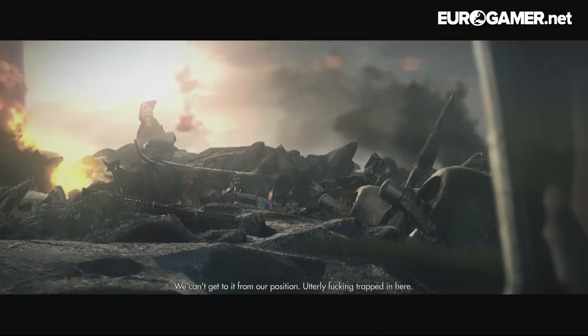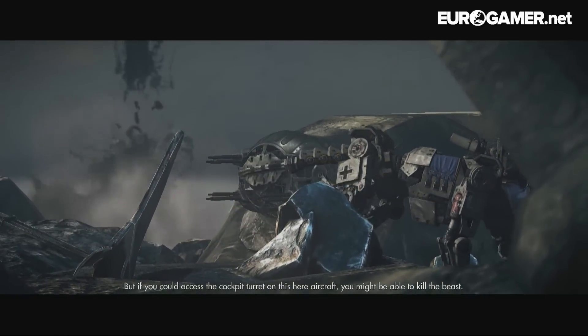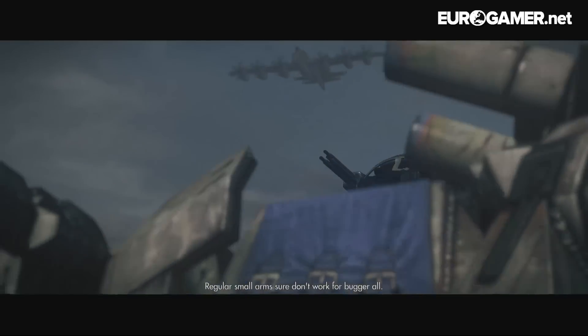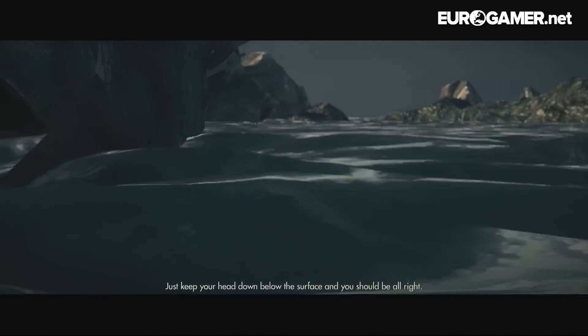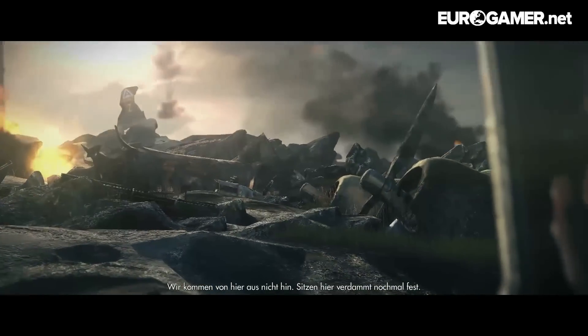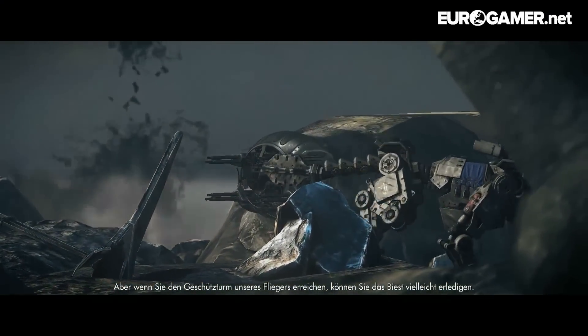In this uncensored cutscene you can see a Panzerhund trotting along with a stylized version of the Iron Cross on its hind leg. Because this symbol was the emblem of the German Defence Force during World War 2, it has also been replaced in the censored version, again with a Wolfenstein symbol but this time in white.